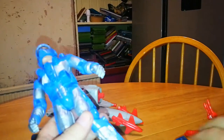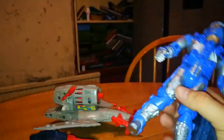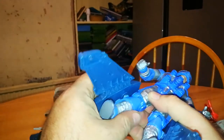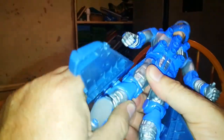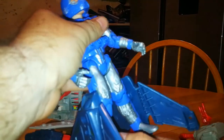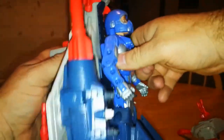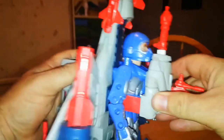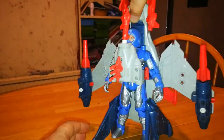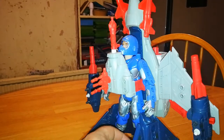First we take Ace, take these side pieces and tab them into his legs — nice and securely, one on each side. There was a bit of a snap there, but it obviously went in. Some tabs are more secure than others because these are 30-plus-year-old toys. Then we take the Skybolt and tab it into his back — good click there. Then we take the front and tab that in. And that is Ace combined with Skybolt.